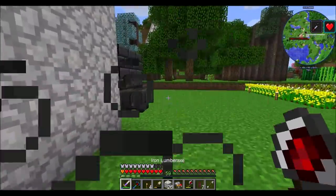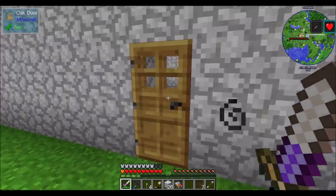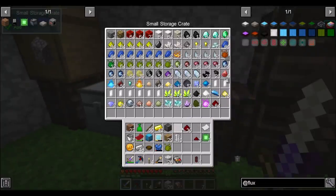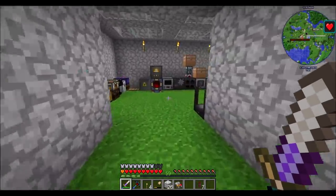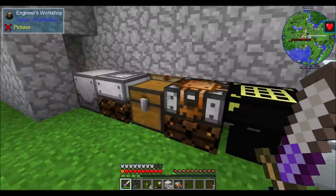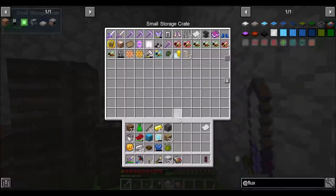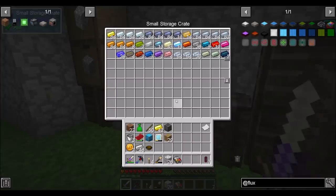Hey, guess what else I made between episodes — a lumber axe! That was a good time. Totally excited to have a lumber axe. I've got so much junk in that backpack. I really should consider cleaning it out, but we'll see. Now that we've put down some solar panels and done a few other cool things, let's get to work. I got a lapis lazuli chestplate — I'll throw that in my chest. I'm going to clean up my inventory real quick, and then we'll be ready to start doing cool things.